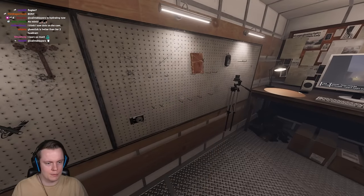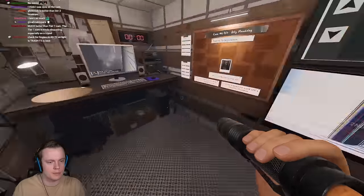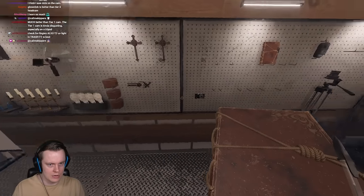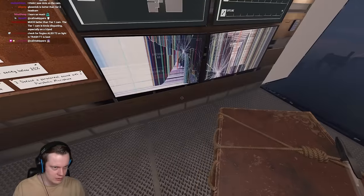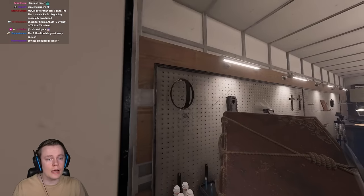I'm going to check for fingerprints using what I think is the worst item in the entire game — this UV light. We'll also take the writing book. And tier 2 head cam — I literally just unlocked it because it unlocks at level 49. It is the last tier 2 item you unlock.